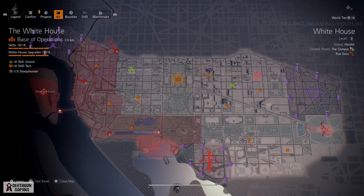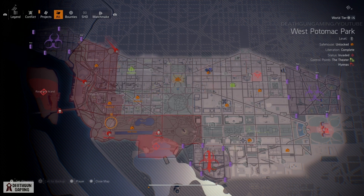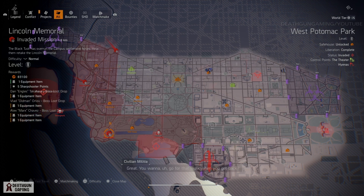What is going on agents, Death here. Today we're going to be taking a look at how to get another part for the exotic sniper, the Nemesis. You want to make sure this side of the map has been taken over by the Black Tusk, and you're going to want to clear three of these missions in order to unlock Roosevelt Island.